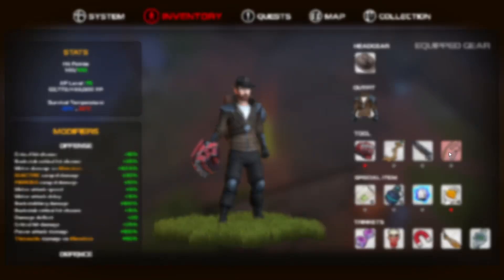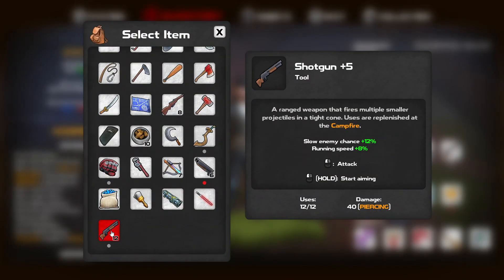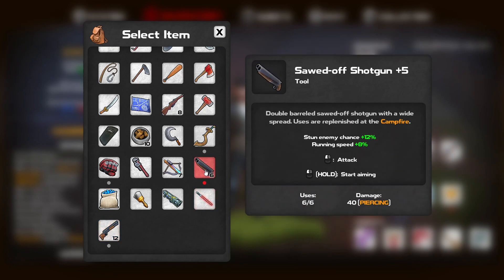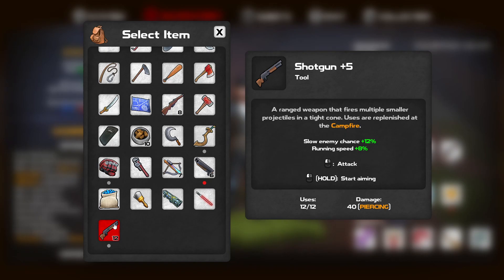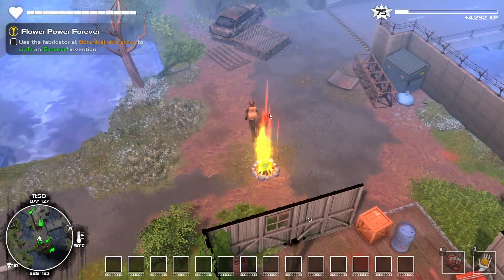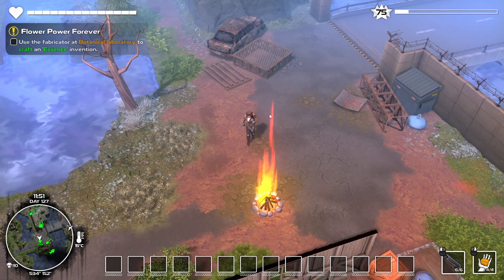I guess you can check it out. It has double the number of uses. Running speed is the same, stun chance, and that will slow down the enemy. Same thing, so I don't get it. Why would they add two items of the same kind? They should have added an auto shotgun or something. Well, I guess the auto shotgun would have been too powerful.